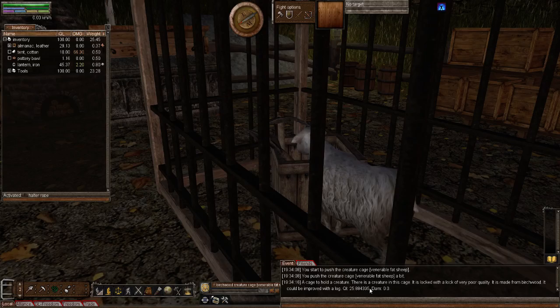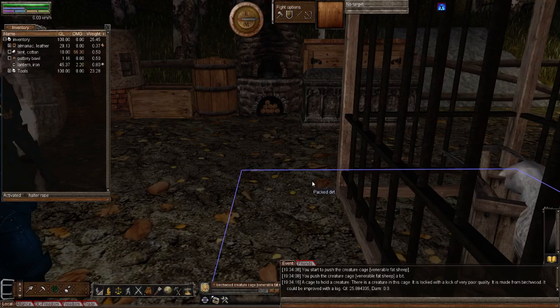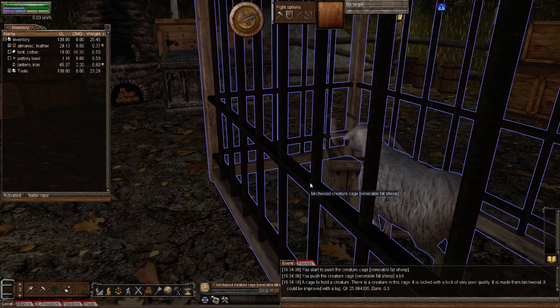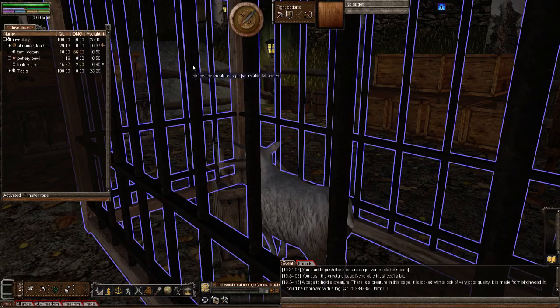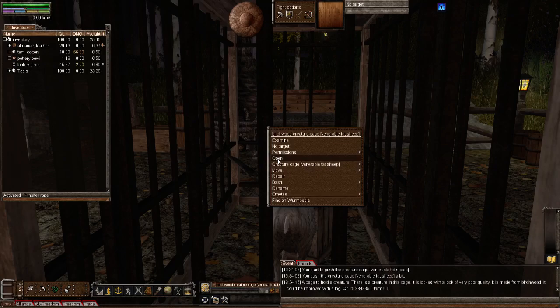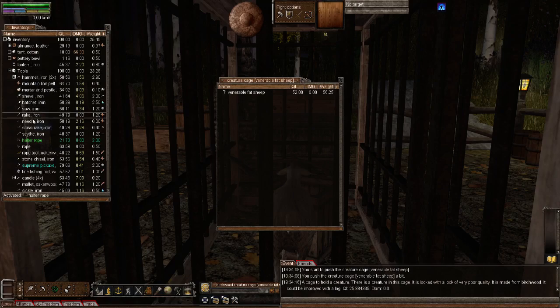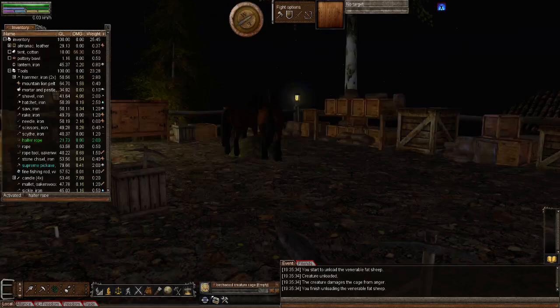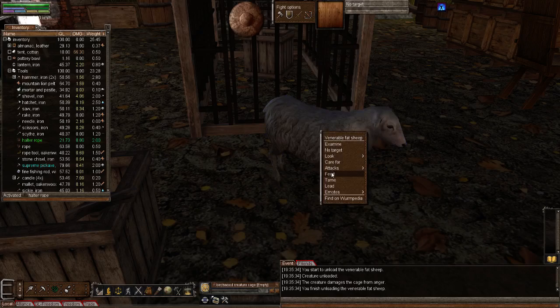It's not damaging the cage, but it does eventually. It said that they will damage it as they get taken out, so you can try that and put it back in. Good point, because I need to show how to get the animals out. It's all well and good showing how to put an animal in, but you've got to show how to get it out. To get it out: right-click on the cage and open, activate your rope or halter rope - mine is still activated - then right-click the sheep and unload creature. There you go.